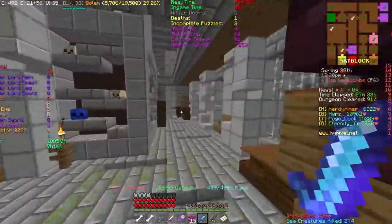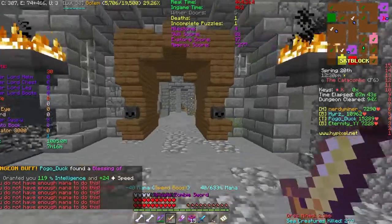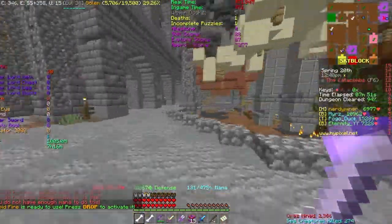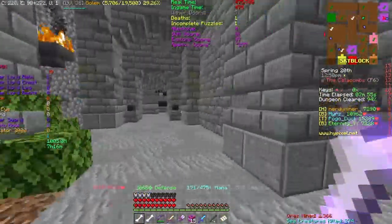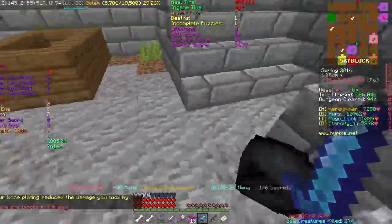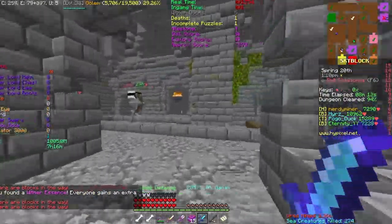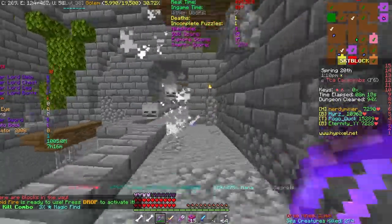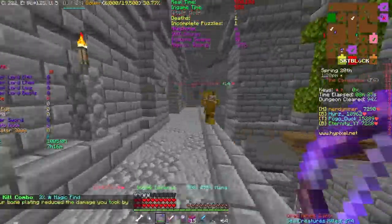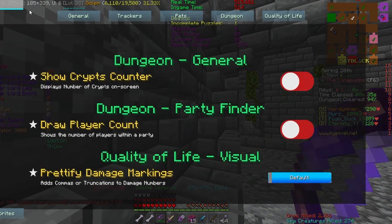Tip number six: when using the party finder, always check players' catacombs level — either by asking them directly or using a website like SkyCrypt. Personally I'm only 17 or 18 years old but I'm catacombs level 25, so always either tell people your catacombs level immediately or ask the leader to check. Don't assume someone's level based on their age or appearance.